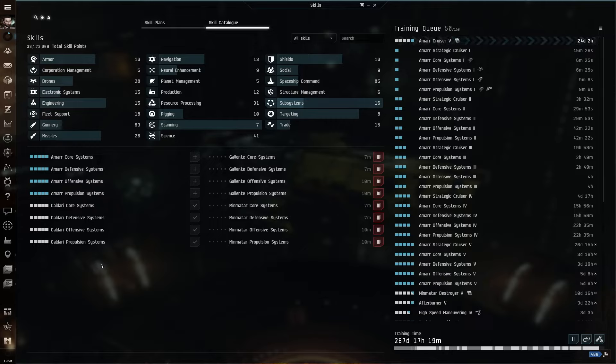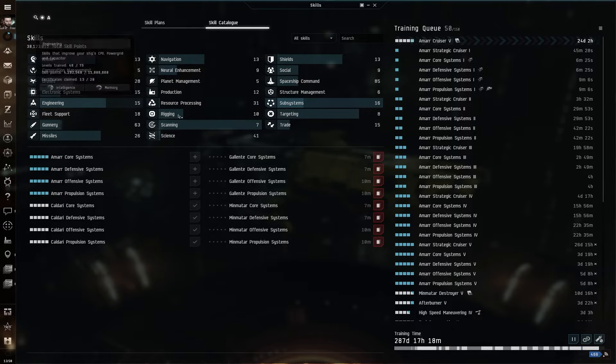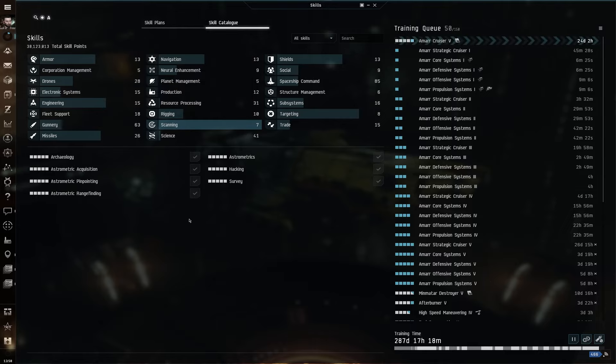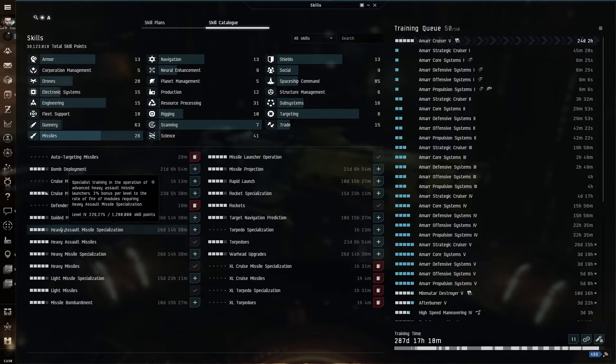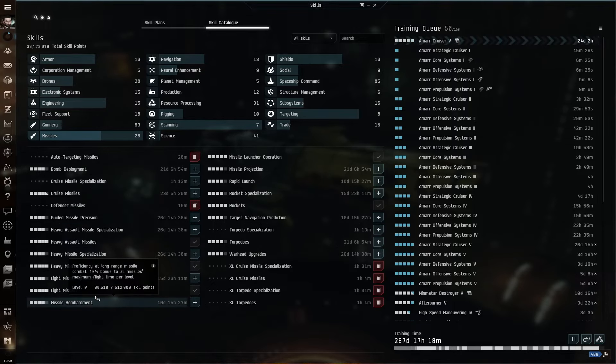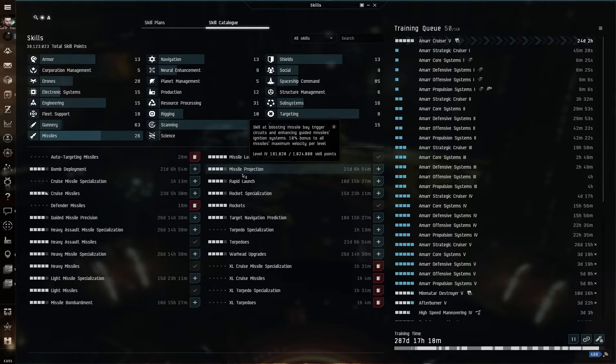The order you train these in is up to you depending on the content you want. I personally just trained everything up evenly and didn't undock until everything was at least level 4, then pushed to 5. Beyond that, the rest of your skills depend on what you're doing with the Tengu. For this video, I want scanning skills maxed to probe down wormholes and sites, plus a full load of missile skills focused on heavy assault missiles — heavy assault missiles, specialization, missile bombardment, warhead upgrades, rapid launch.